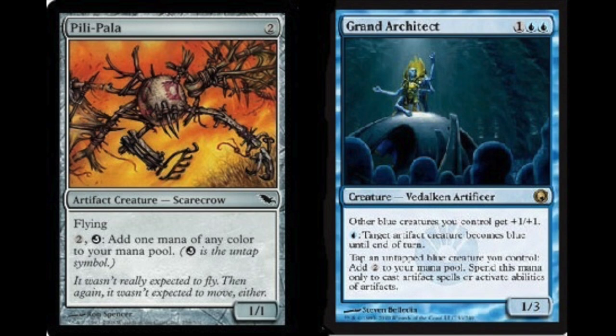Grand Architect can make blue creatures. Other blue creatures you control get +1/+1 — kind of nice but not too relevant. It can make a target artifact creature blue until end of turn, and you can tap an untapped blue creature you control to add two to your mana pool. However, you must spend this mana only to cast artifact spells or activate abilities of artifacts — which Pili-Pala is.